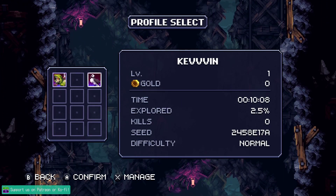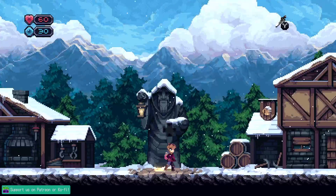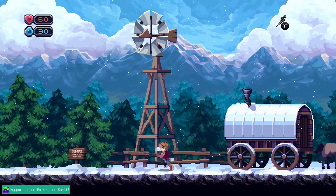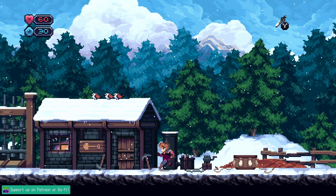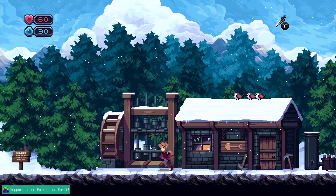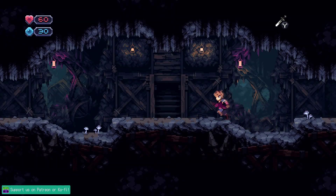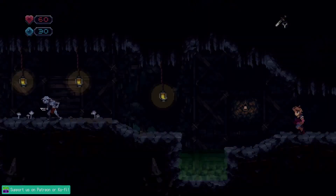Let's dig into some Chasm here. I'm gonna start the file that I basically played through the opening tutorial bits — go through the castle, explore, get your sword, and then head out to the mission. This is the little hub town, and I love how it loops around. I love the music in this game. I've played about halfway through before, but we're starting fresh. I remember really loving this game when we first talked about it on the podcast. It's a procedurally generated metroidvania.